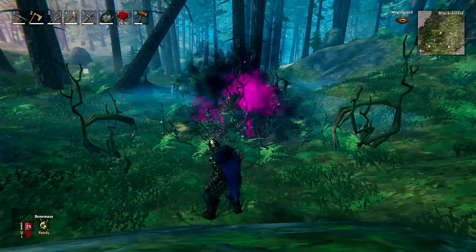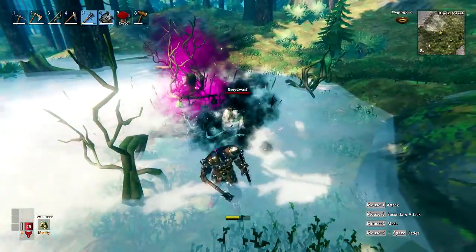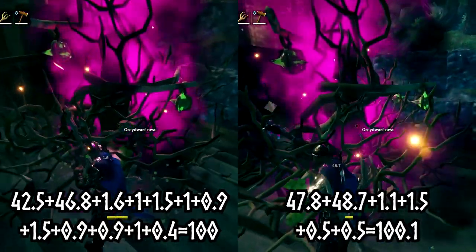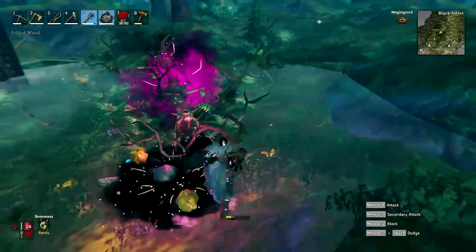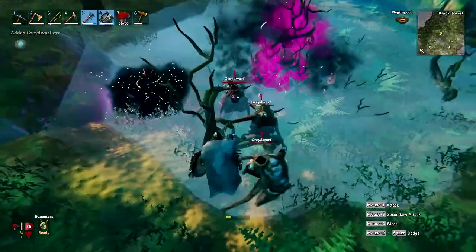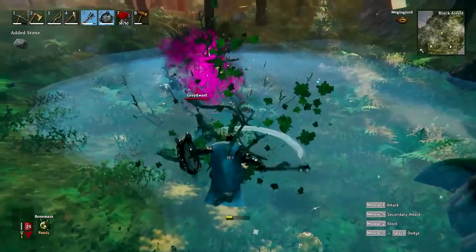Great wolf nests can be found inside the black forest. They spawn one great wolf every 12 seconds. Their HP is 100.1 and upon their destruction they drop an ancient seed. It seems like destroying the branches around it doesn't do anything, but I didn't test it all that much so I can't say for sure.